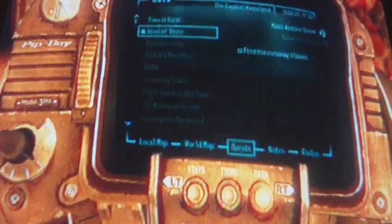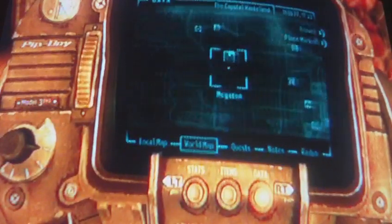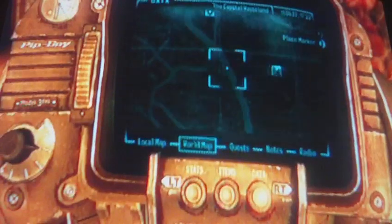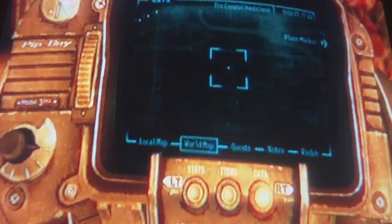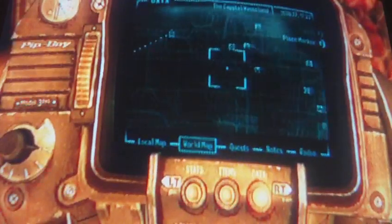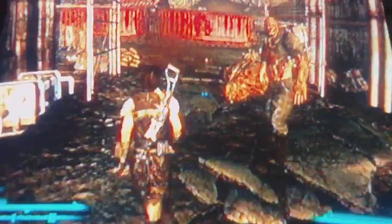If you don't know where it's at, I'll show you real quick. Here's Megaton, and then you just go left — just keep going all the way left until you reach Evergreen Mills. You see that?